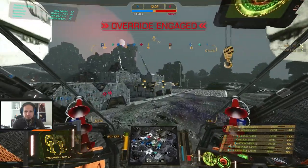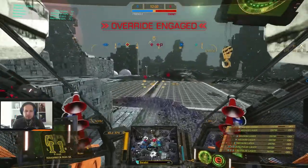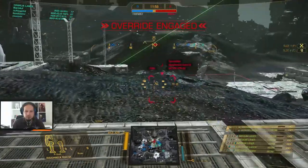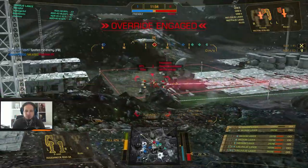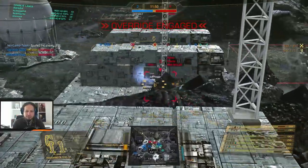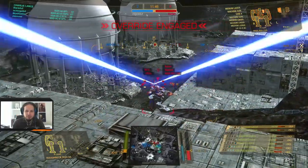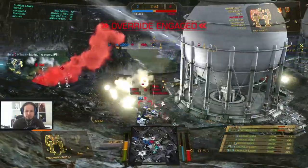Okay, push right side Foxtrot 8. The Cataphract is a bit messed up — if you see that, kill it. We are going to shoot the Victor first. He happens to just be standing there — oh, he's AFK. I'm so sorry guys. But yeah, the enemy is on the run. We can potentially destroy that Bushwacker by just destroying his side torso.